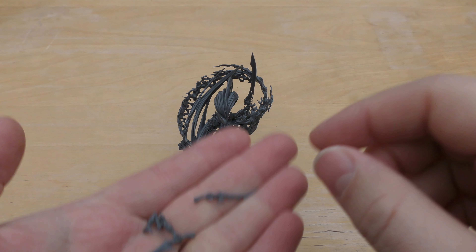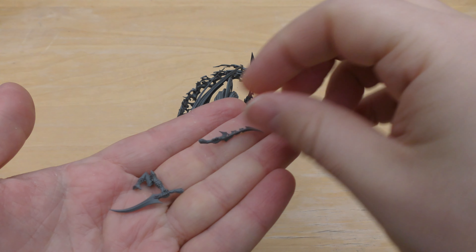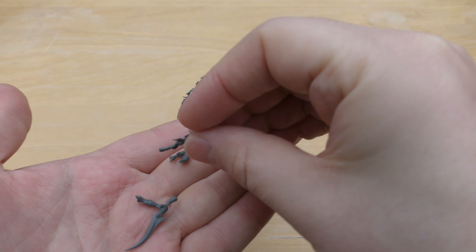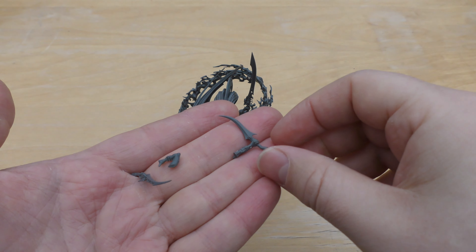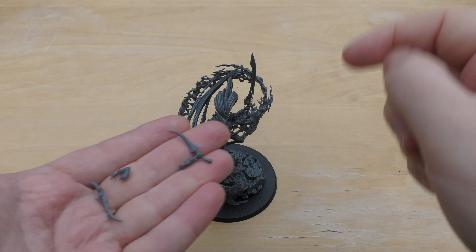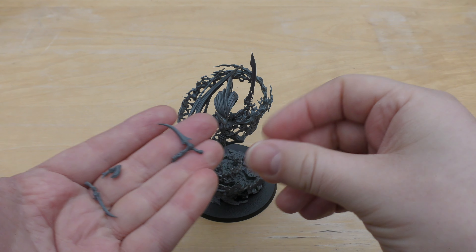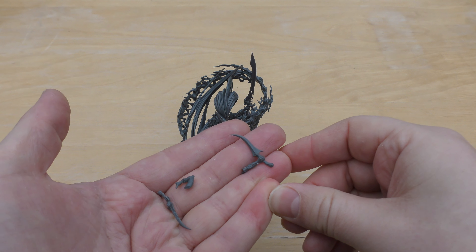Just a quick thing before I forget — there are spare parts in this box set specifically for the Yncarne. There's an extra right arm to hold a dagger or blade, and a separate arm for the other side. You can choose to equip these two instead of the long sword and the symbol. It makes no difference in game terms, but you have the option of two daggers rather than one giant sword and a burning symbol.